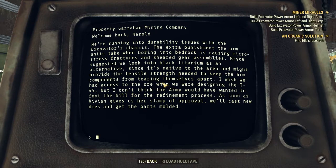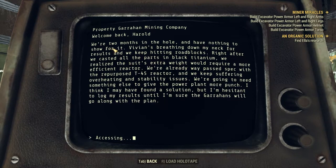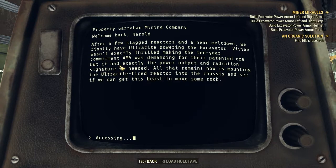That actually explains why you need black titanium to craft this armor — they were having problems with micro fractures, so they started making the sensitive parts from black titanium since it's stronger and more durable. Next log: 'Two months in and we have nothing to show for it. After casting all the parts in black titanium, we realized the suit's extra weight would require a more efficient reactor — we keep surfacing overheating and stability issues with the repurposed T-45 reactor. We need something else to give the power plant more punch.'